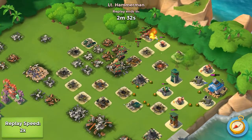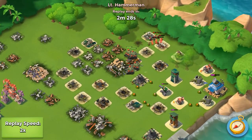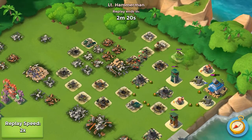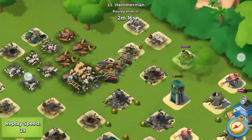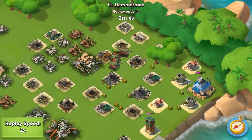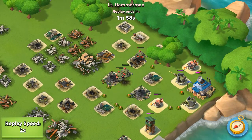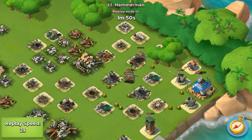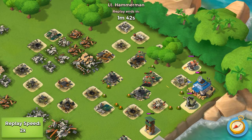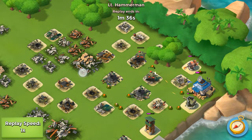Rifles are still there. Flamethrowers will take care of them. Mortar hitting him. Gone — only three tanks are left. Snapper towers are doing the job. Mortar hitting him again. Now one snapper tower left. Snapper tower is hitting the tank. One down.